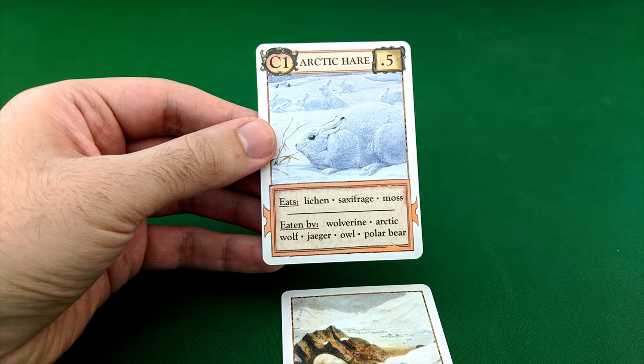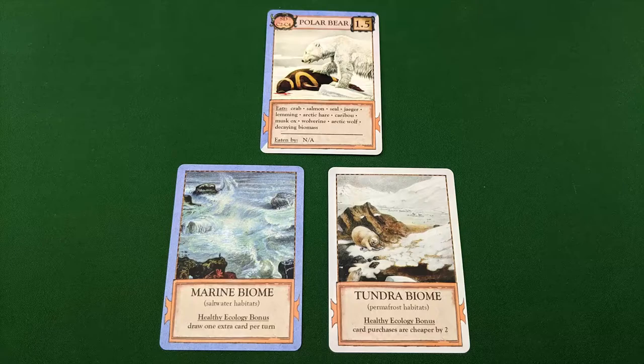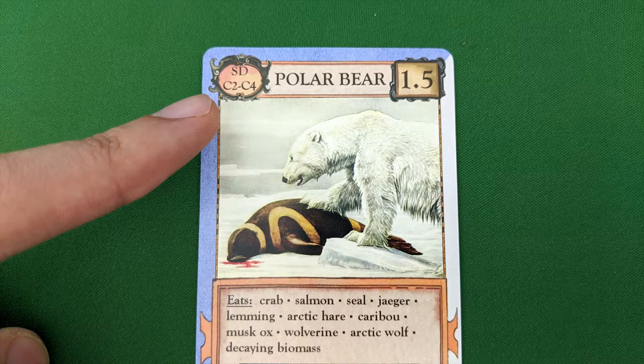Organisms also have color-coded borders to indicate which biomes they're capable of surviving in. Some organism cards are multicolored, as they can survive in multiple biomes. In order to play an organism, you must have a biome with a matching color played in front of you. In the top left corner of an organism card, you'll find an abbreviation indicating its trophic level, which determines where and when you can play it.